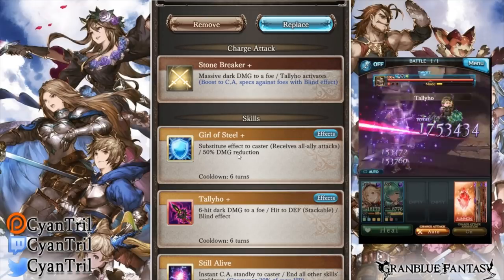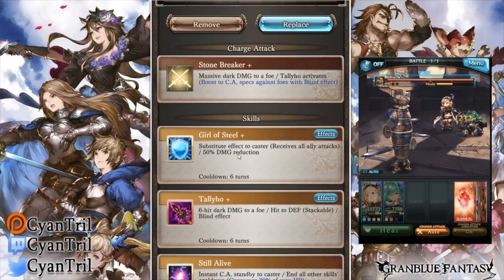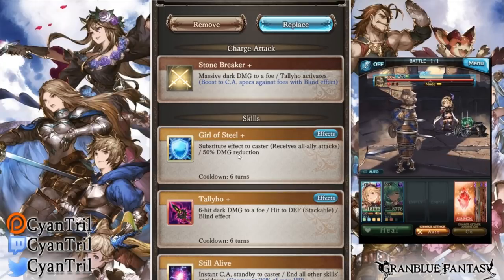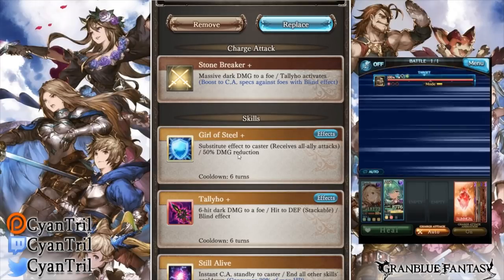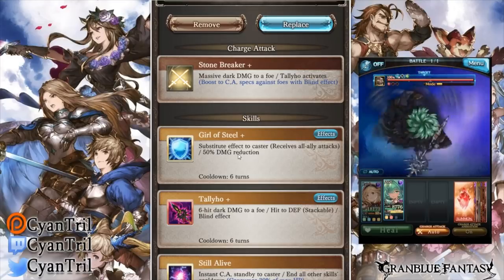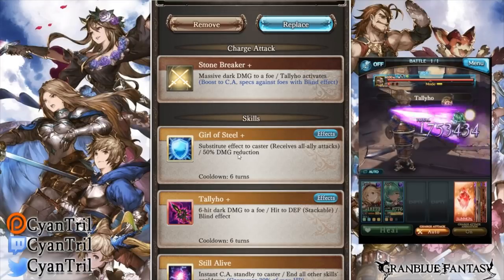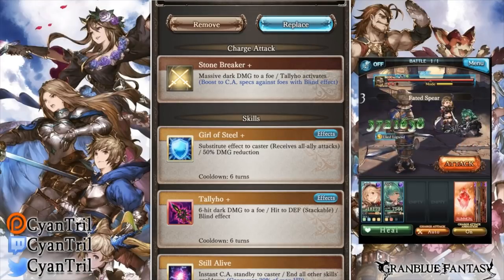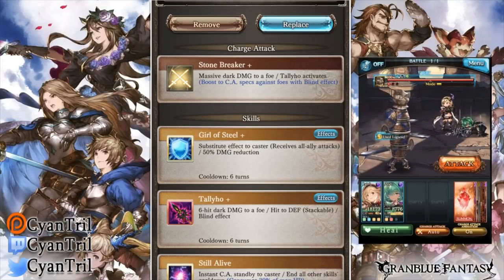Tally Ho is a nuke — I'll talk more about it when we get there. She also gains a boost to her CA damage and CA damage cap if the foe already has a blind effect on them. Keep in mind it has to be applied before her Ougi, not after. I know it sounds obvious, but it may not be so obvious to some people.